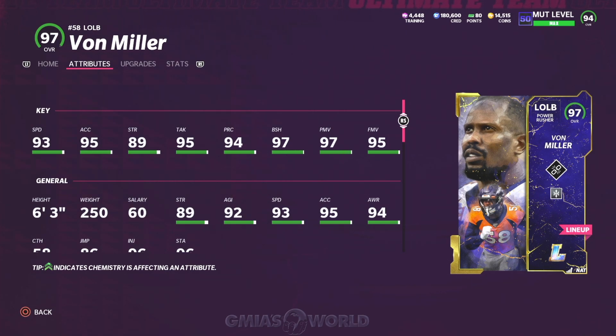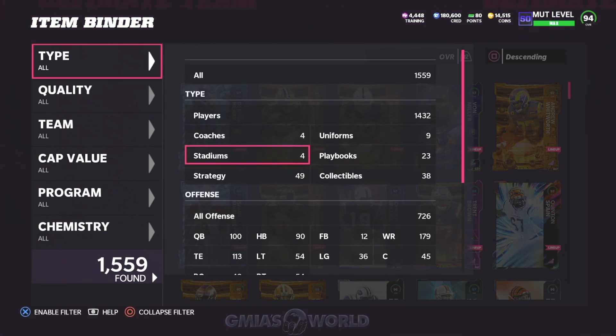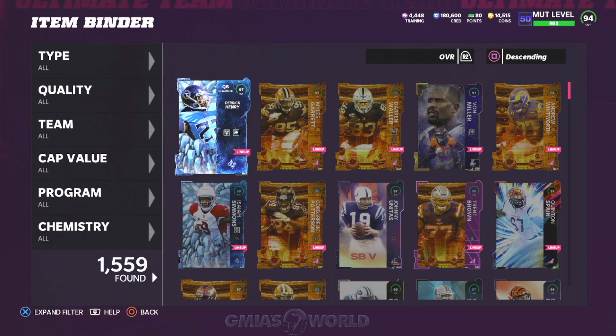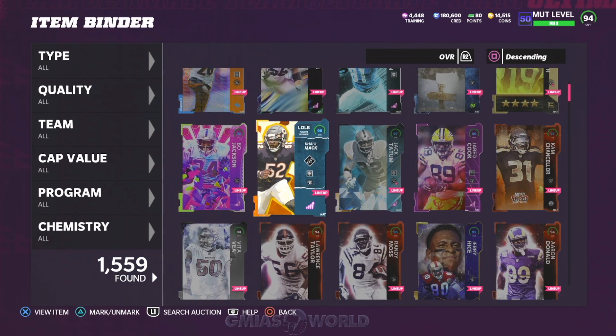The one thing I'll caution you guys about - for those of you using the dude from the Cowboys, number 11, who Skip Bayless calls 'from heaven' - Micah Parsons - you saw how fast he was and some of the things he was doing. Here's the thing: EA Sports is not going to allow you to just run straight in. Right now we have Von Miller, and then we have Khalil Mack on the other side.